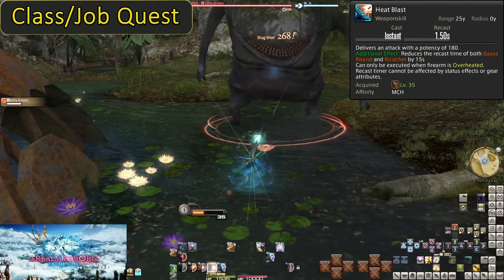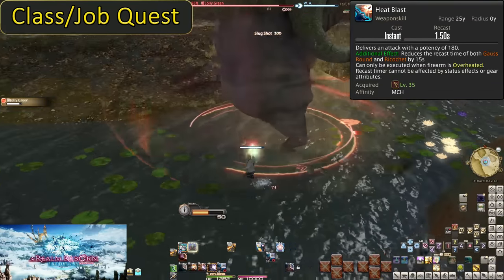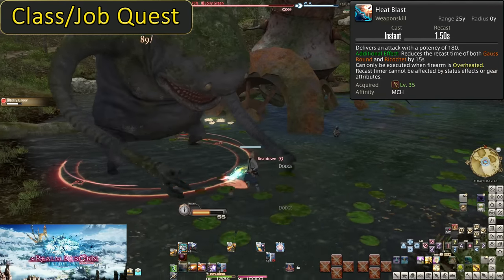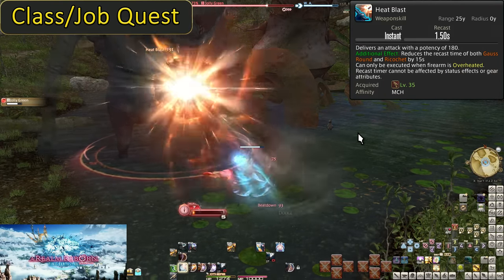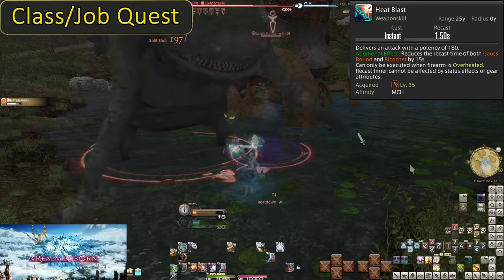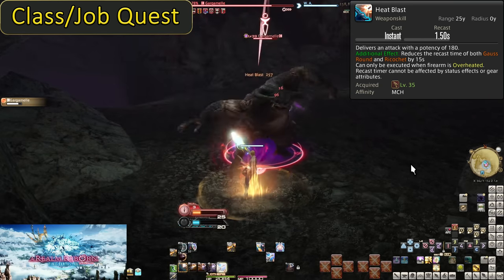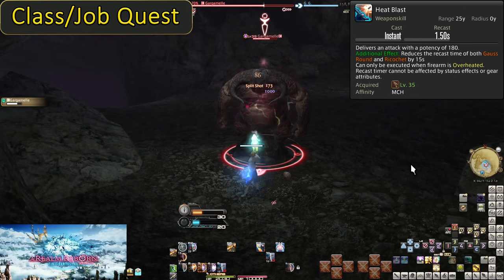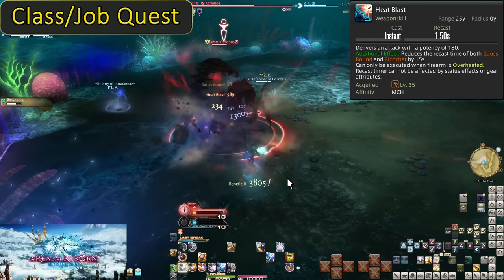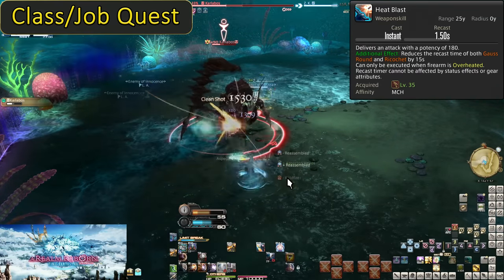Level 35, Heat Blast. It has a fixed 1.5 second recast time no matter how much skill speed you stack on. It deals 180 potency of damage to a single target. Every use of this will reduce the recast time of Gauss Round and a later skill called Ricochet by 15 seconds each. The issue is this can only be used when our gun is overheated — that means we can only use this under the 8 seconds of Hypercharge. Because Hypercharge boosts all attacks by 20 potency, this is more actually 200 potency per use of Heat Blast. You can get five Heat Blasts specifically within your Hypercharge window.